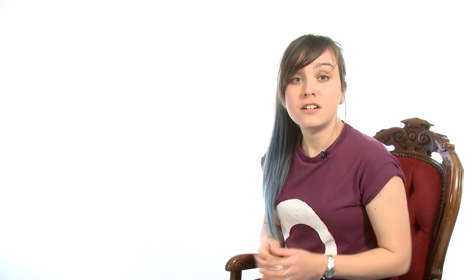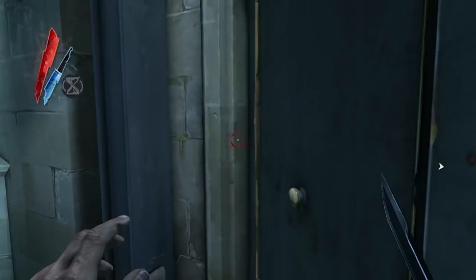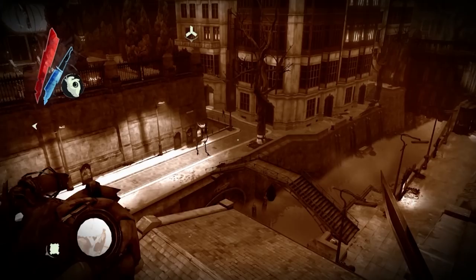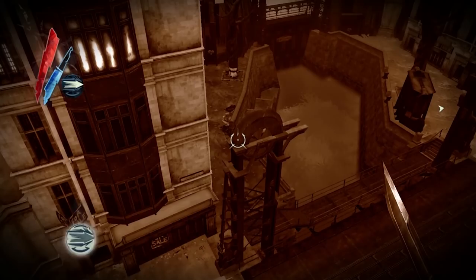For guards in the perpetually dicey Empire of the Isles, situational awareness is critical, so they should be checking around themselves at all times, including up. In stealth assassin series Dishonored, however, not only can you avoid the guards' eyes by standing directly behind them and taking them out with a chokehold, but you can also avoid them by being ever so slightly above them at all times.